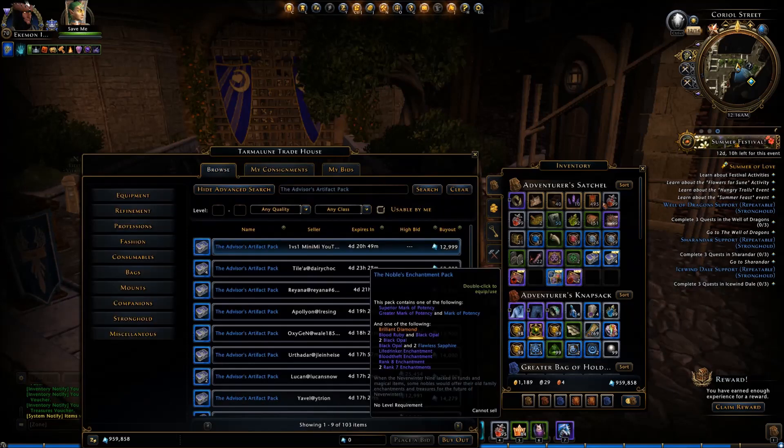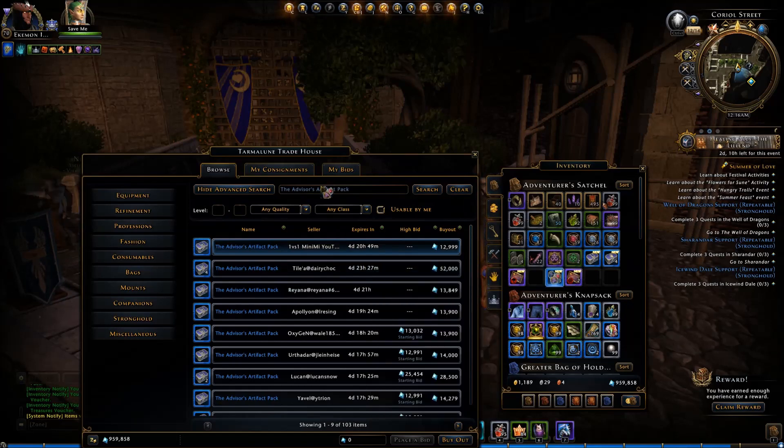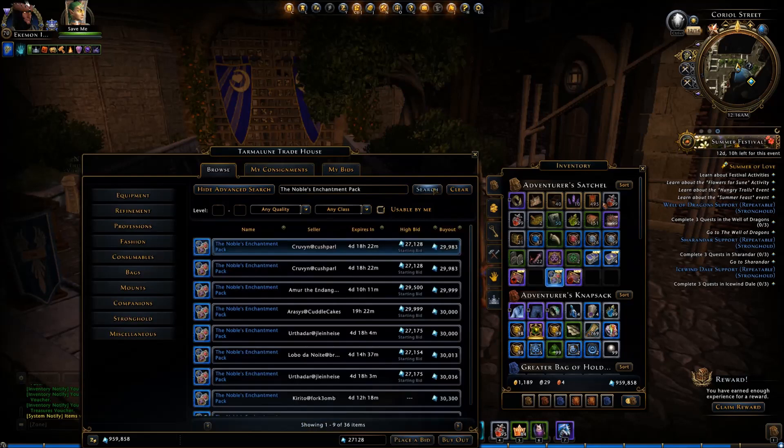The Noble's Enchantment Pack: you can get a Superior Mark of Potency, a Greater Mark of Potency, or a Brilliant Diamond. Got one of those a couple weeks ago off one of these — that's pretty good, pretty sweet stuff. And they're worth about 30,000 a piece, so that's another 90,000. Well, that's pretty good. Very nice.